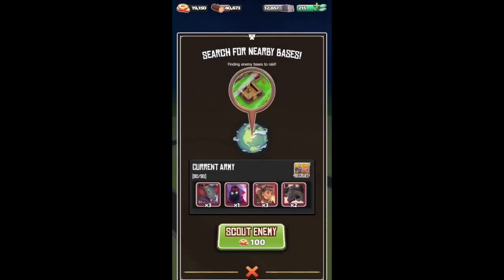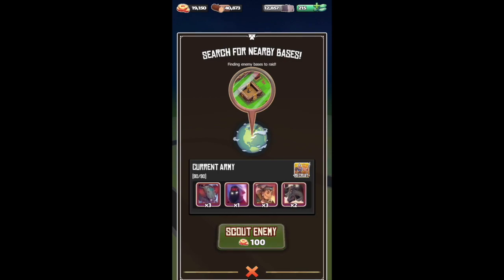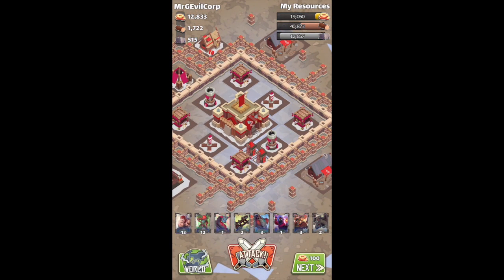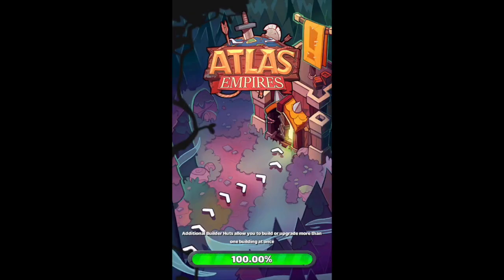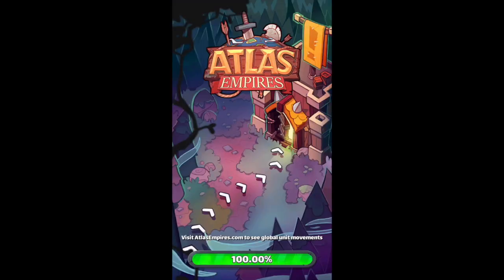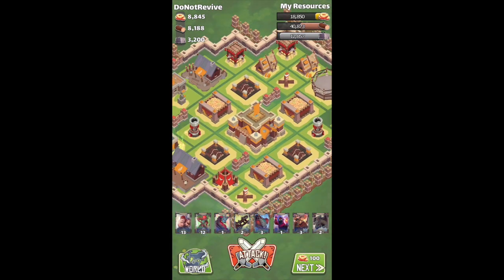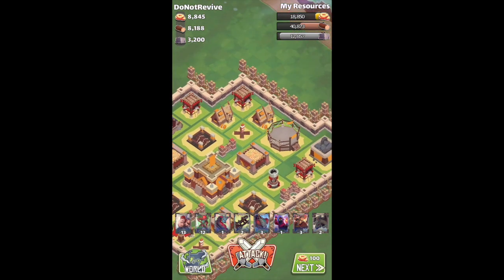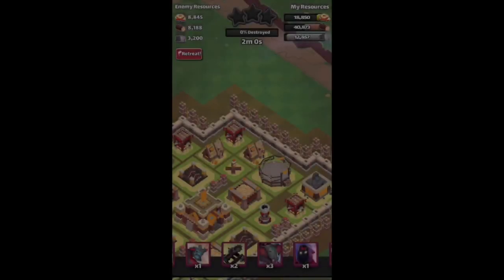Field test — now let's try using all the units in combat to see what they do: Axeman, Archer, Dragon, Catapult, Elephant, Sorceress, Raiders, and Rams. Let's scout for a proper target. It might be a bit hard with some of them because of our setup. This guy was pretty much upgraded — alright, let's try this one.